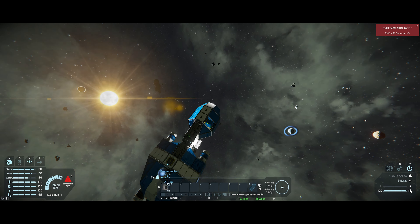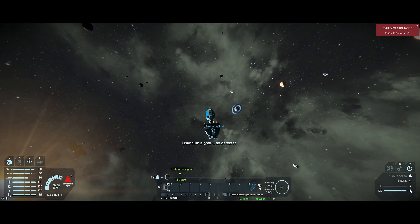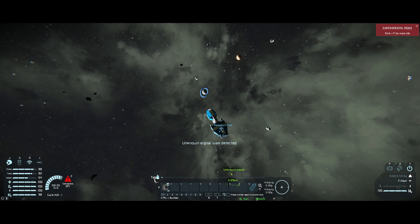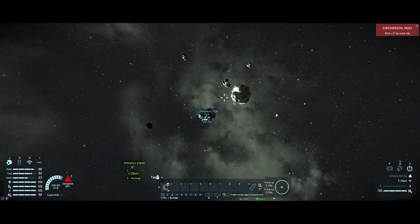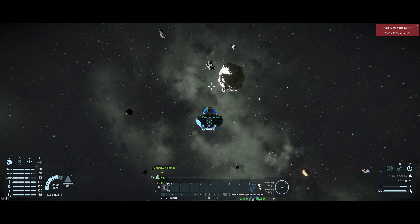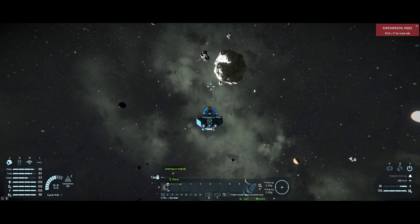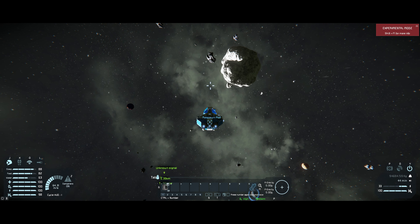So here we are. I've made a custom star system with a bunch of planets — that planet has a bunch of moons — stuff and things for us to explore. It's got all the Star Trek resources and ores, so we're going to see how that goes. I haven't played with the Star Trek mod in a long, long time, so I think it'd be a very interesting experience.